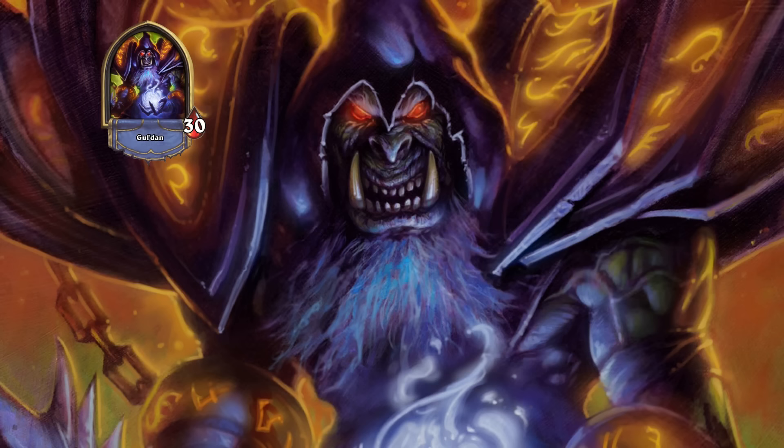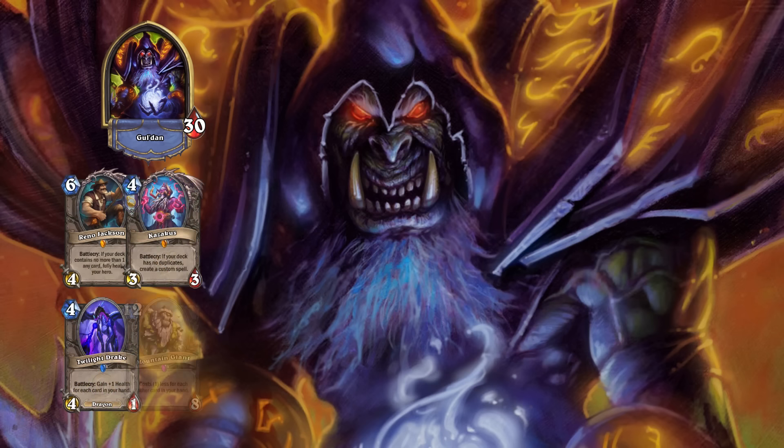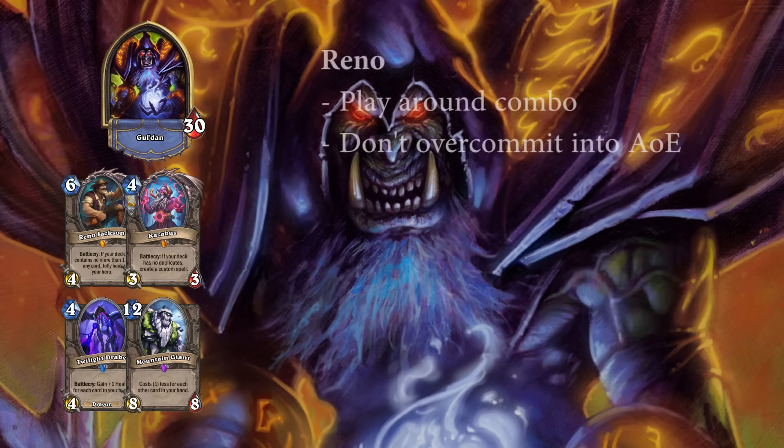Against Warlock, you'll want to keep Reno, Kazakus, Twilight Drake, and Mountain Giant. While the Renolock mirror should of course be even, it is most likely favoured due to a lot of lists not running their combo anymore and instead running a lot of anti-aggro cards. It is important to get tempo and pressure your opponent, but don't overcommit into big AoE cards. Play around their combo after Thaurissan if you haven't seen a lot of tech cards that could indicate they don't run the combo. You can make your opponent play very defensively by setting up lethal if you have the combo, even if you don't have all the pieces in your hand. Try to save Alexstrasza until after they have played their Reno to nullify its effect immediately.